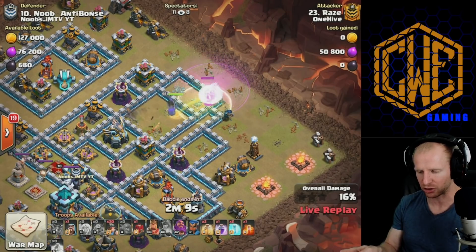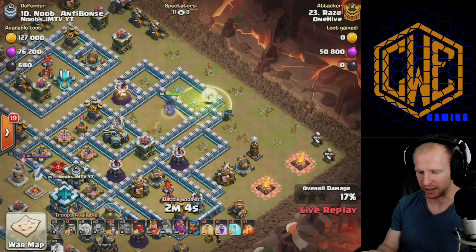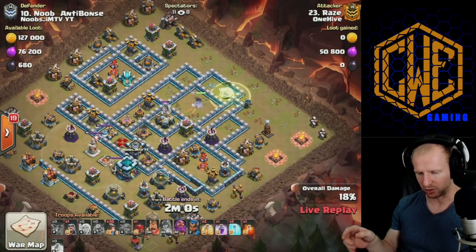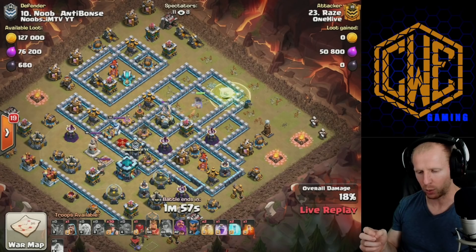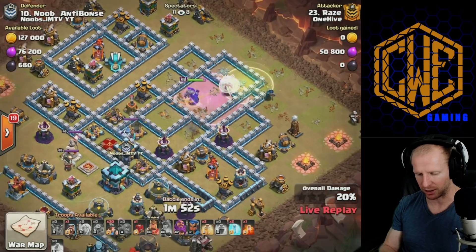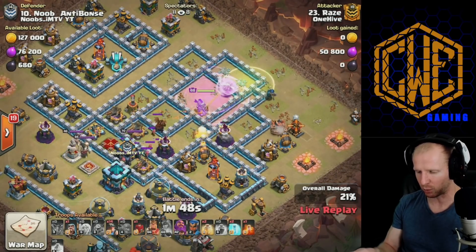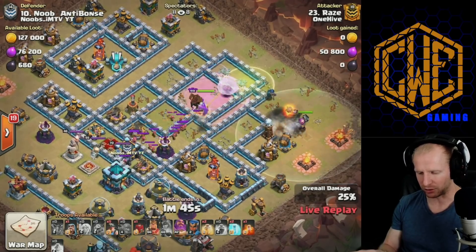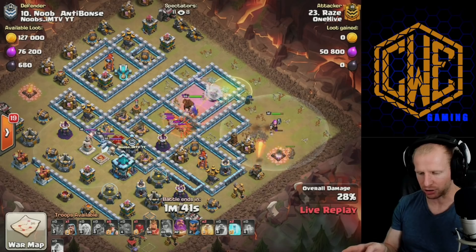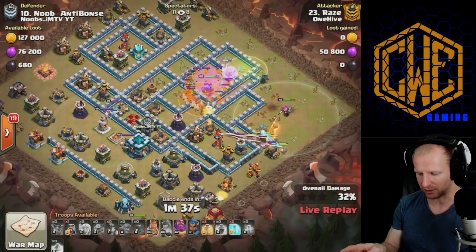He switches that archer tower onto his queen and pushes into the Eagle Artillery. The miners will probably come in from 12 o'clock since the queen can work through a lot of the bottom. She's stepping into some danger with multiple Infernos she can't reach — one of the most difficult things about a queen charge in general. Then a hound and 15 archers come out of the CC, with the hound popping and catching most of the pups in the poison as the miners sweep through.